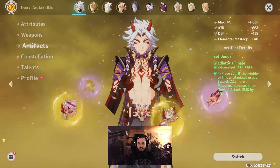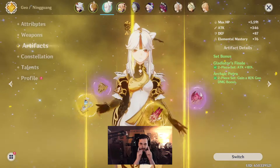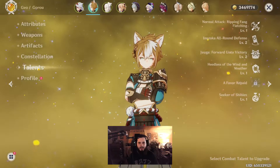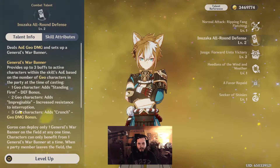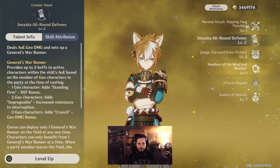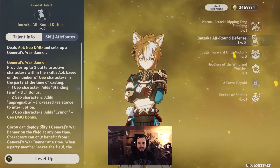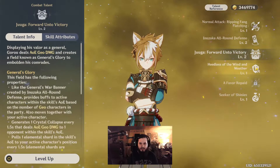I want to show you guys how I have my team set up. Not everything should be exactly the way I have it — it's just how I like to play. However, there is one character I highly suggest using if you have him: Gorou, a new four-star character. You might ask why use Gorou — the main reason is he synergizes very well with Ito. Looking at his talents, his ability is all around defense. With one, two, or three Geo characters in your party, you get additional effects.